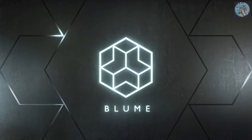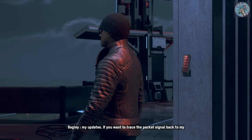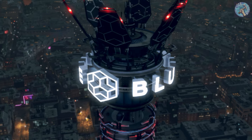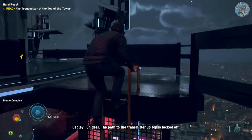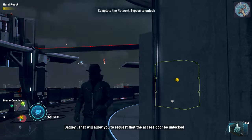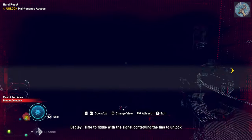Back at Bloom. The transmitter at the top of the tower receives data packets for my updates. If you want to trace the packet signal back to my main servers, just climb the tower to reach the transmitter at the top. I'll just King Kong my way up then. The path to the transmitter is locked off — using a drone to force the fins to change positions will place them in an error state, allowing you to request that the access door be unlocked for routine maintenance. Time to fiddle with the signal controlling the fins to unlock access to the top of the tower.